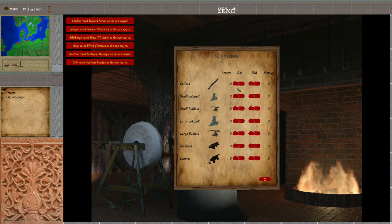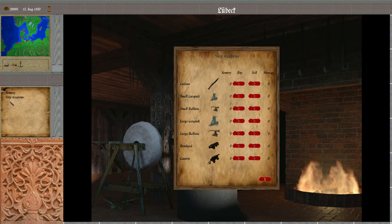In case you are city mayor or a member of the Hanseatic League, then a second option for city weapons also becomes available here.